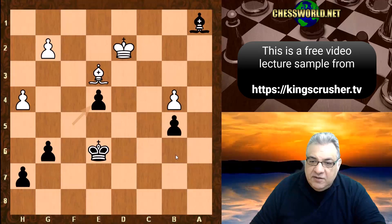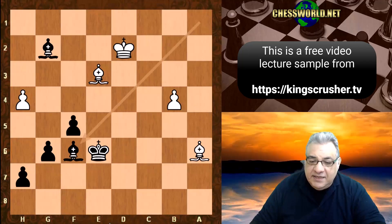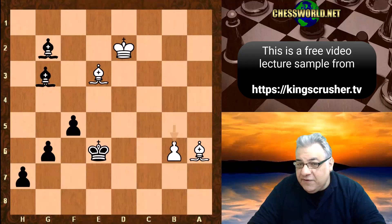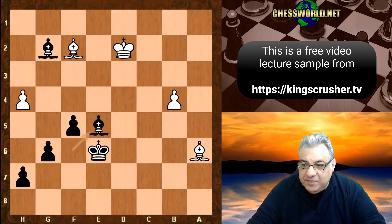White didn't clearly fancy this position — maybe the b4 pawn could be a target later along with the h4 pawn, both on dark squares. We have Bishop takes g2, Bishop a6, Bishop f6 — hitting the pawn and gaining a strategically relevant tempo for trying to blockade the b-pawn. There are routes around here potentially to blockade the b-pawn. Bishop f2 was played.